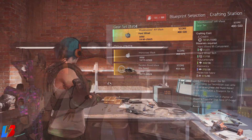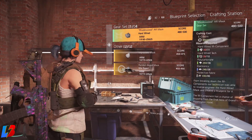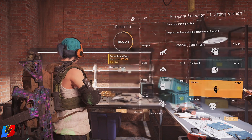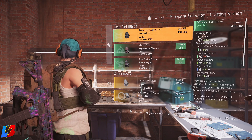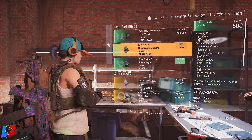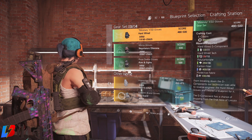Remember, if you want to check what the max rolls are for a specific gear piece, definitely check my video linked down below in the description. But overall, that is how you farm gear attributes for the mask, the knee pads, and the gloves.